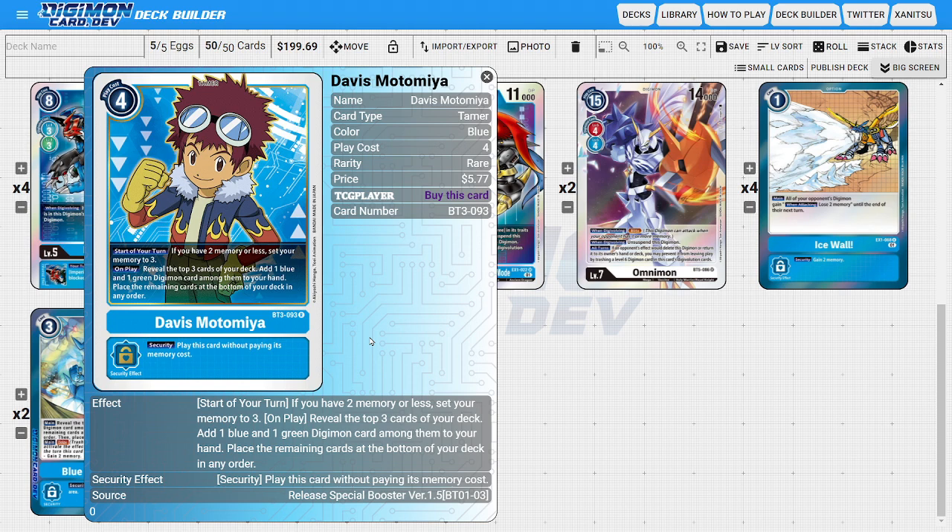Lastly, onto the Tamers, I'm only going to be running Davis as the only Tamer of the deck. Davis is going to be the memory fixing Tamer — if our memory is ever less than three, he'll just hard set it to three. His on play ability lets us reveal the top three cards of our deck and add one blue and one green Digimon among them into our hand, with the rest going to the bottom. Davis could allow us to run a little bit more green cards since we do have the Dino Beamon synergies to interact with.